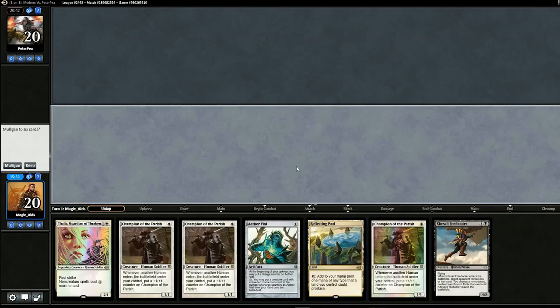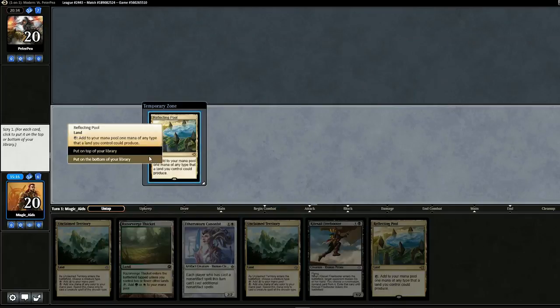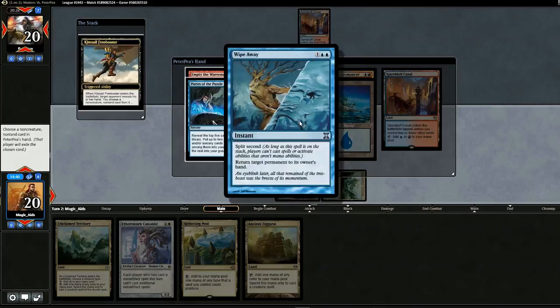No changes to the sideboard. Opening hand — one land hand but it's a Reflecting Pool, so we've got to mull. Two really good cards here but they're not supported by the rest of the hand. Four lands — we'll keep it. Risk it, bottom this land. And another land — that's not good. Dropping Kite Sail Freebooter. Wipe Away — can't remember the last time I saw that card. Wipe Away will be a problem but it'll slow them down. Maybe just take Empty the Warrens for now, pass the turn back.